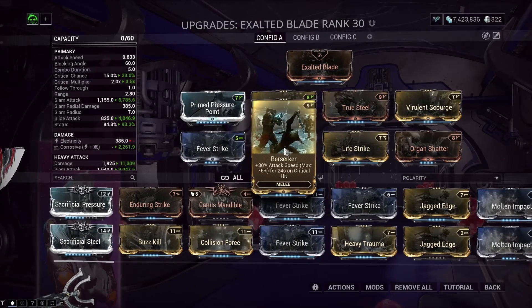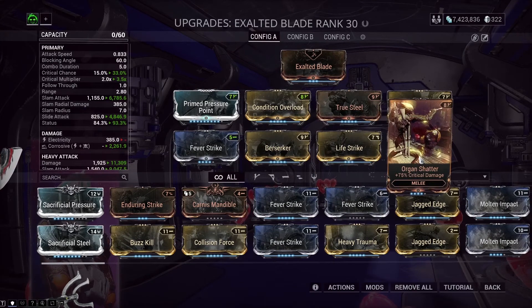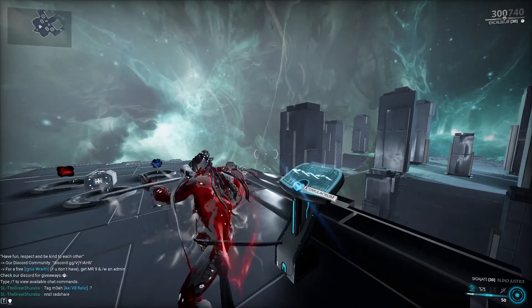We've got Toxin to give us Corrosive, and Fever Strike for even more Corrosive damage output. Next we have Berserker for more attack speed, and Life Strike so we can regain health on heavy attacks. When it comes to Life Strike, I recommend going into your settings, finding the controls section, and binding your heavy attack to a comfortable button — ideally a side button on a gaming mouse. Life Strike is a very good utility mod; there have been many times I've wished I had it equipped. Finally, we have Organ Shatter for increased critical damage — since we'll be critting frequently, having higher crit damage numbers is very helpful.